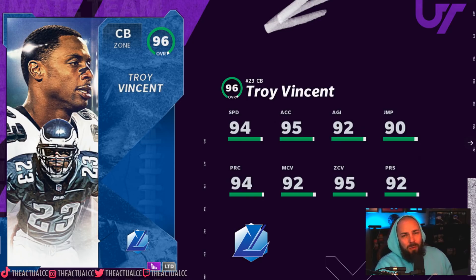We got Legends tomorrow. Figured it was time — we were going to get them. The Team Diamonds are coming back, overalls going up. This Troy Vincent card is good — it is a good card. 94 speed, 95 acceleration, 95 zone.